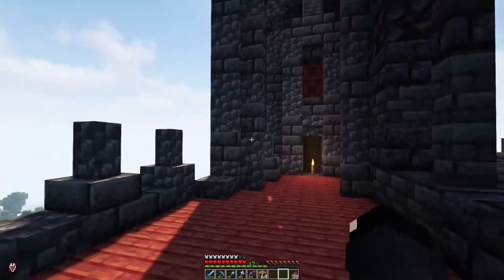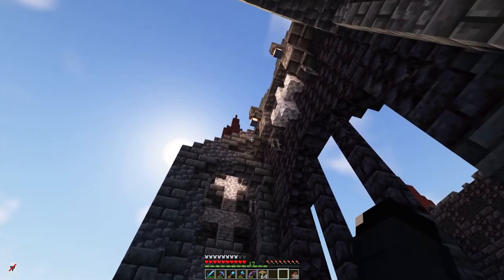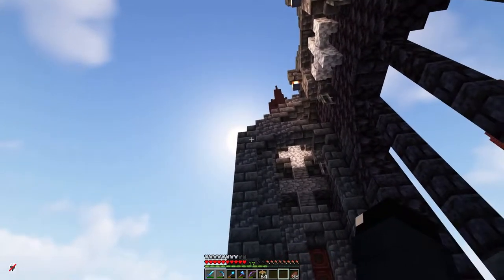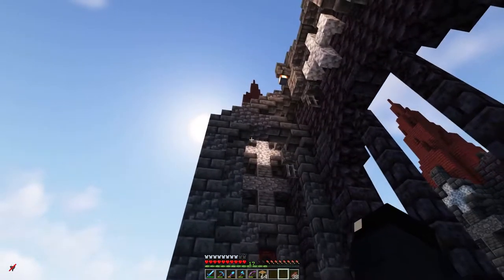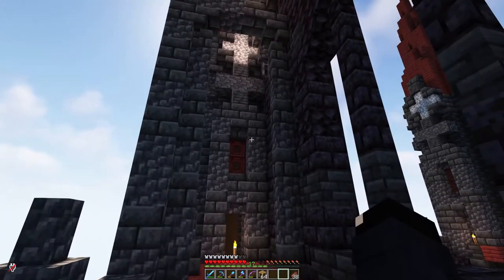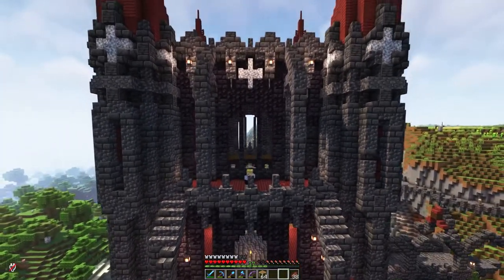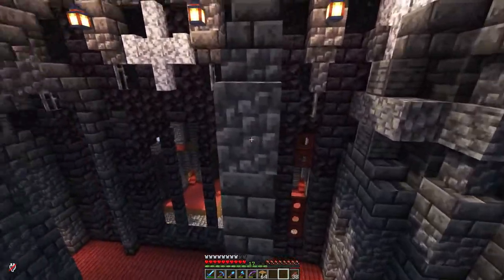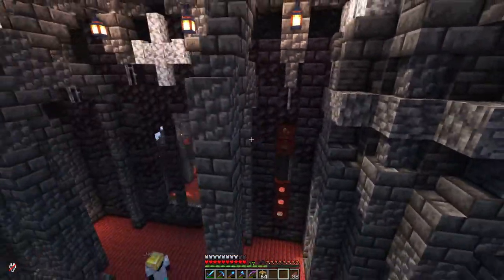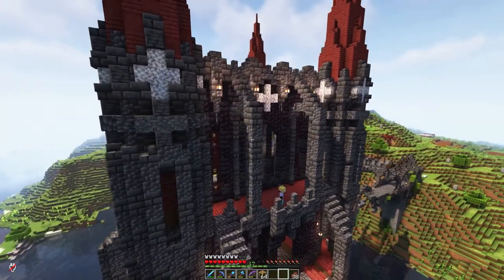We have some flying buttresses — these are actually more accurate to real flying buttresses because they have the angle at the top and then the curve underneath, which is apparently what gives them their strength. Let me just go into free cam mode — beautiful, love this mod. I mentioned in the last video it looks like I'm in creative mode, but I am not. I cannot interact with blocks in this mode, so it's not cheaty.